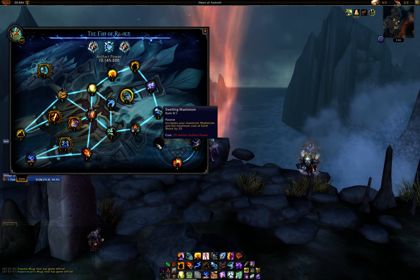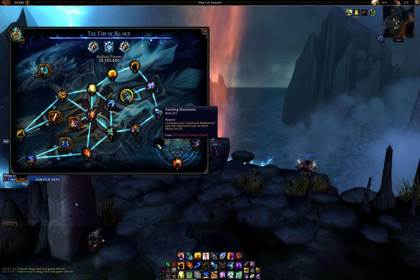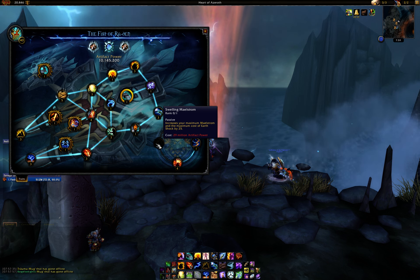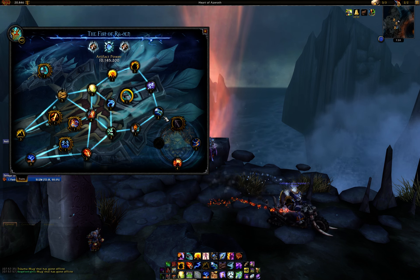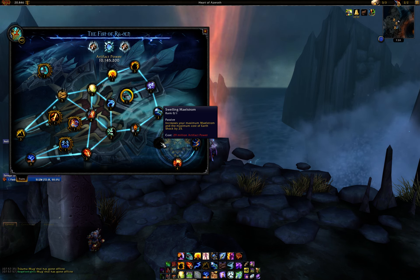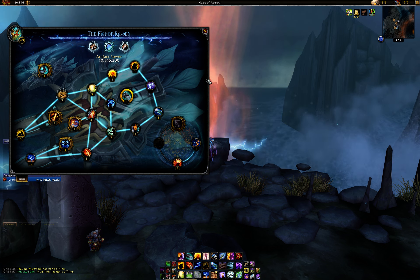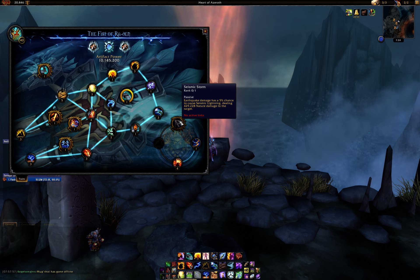After that, you want to get Swelling Maelstrom, which increases your maximum Maelstrom and maximum cost of Earth Shock by 25. It makes your AOE a little better because when you Chain Lightning you'll cap on Maelstrom less, since you have more of a buffer. It's also very good for single target.